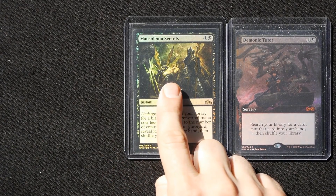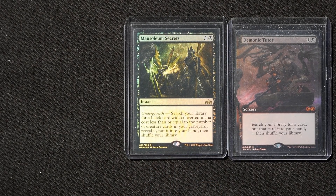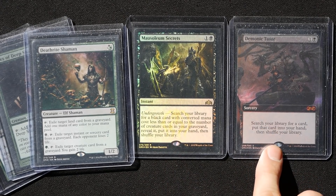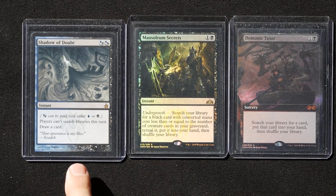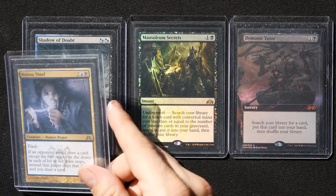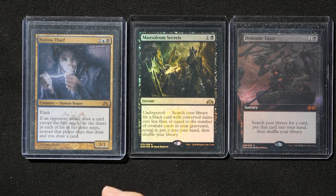Another tutor I like is Mausoleum Secrets — a two-mana instant. Search your library for a black card with CMC less than or equal to the number of creature cards in your graveyard, reveal it, put it into your hand, then shuffle. This puts the card directly into hand and just requires creatures in your graveyard. This deck runs a bunch of mana dorks, so after a board wipe you'll likely have creatures there. You only need two creatures to find Demonic Tutor. You can also cast it at instant speed — if someone is searching their library, find Shadow of Doubt; if someone is casting a wheel and you have four creatures in your graveyard, find Notion Thief and cast it at instant speed.